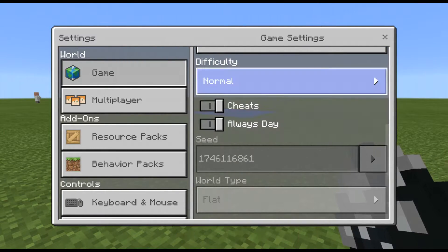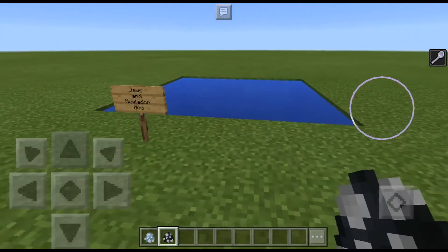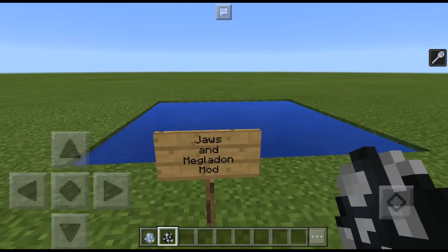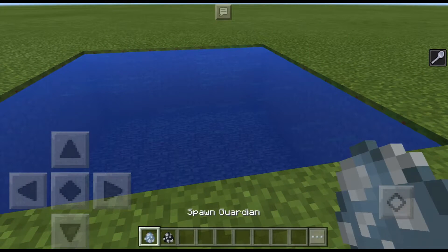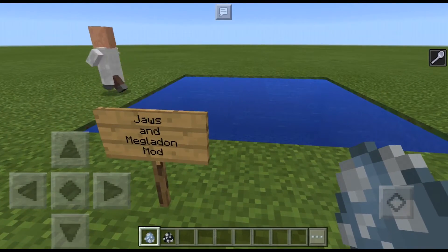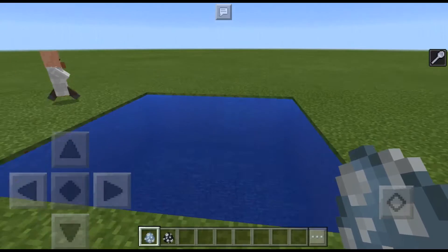I'm going to change it back to normal. And then the Megalodon mod over here — which I spelled wrong, sorry. Jaws and Megalodon — there should be an O between the L and D, not an A. So this is where I'll put the Guardian spawn egg and Elder Guardian spawn egg. The Guardian spawn egg spawns Jaws — pretty sure that's what it's called. The Elder Guardian spawns the Megalodon, which will be super hard to kill in survival — it's like impossible.